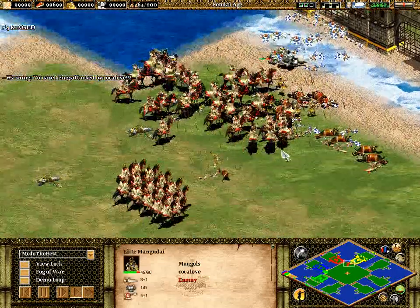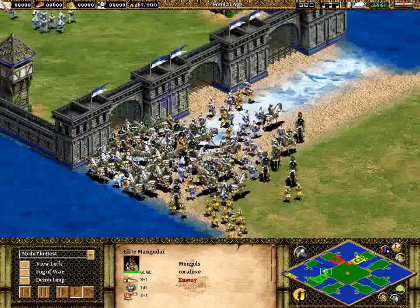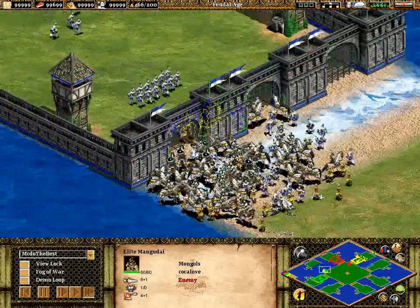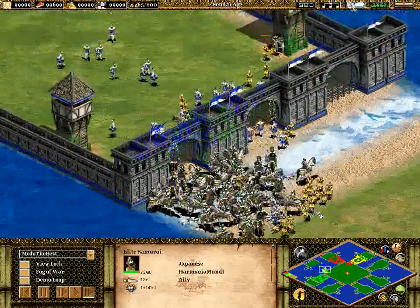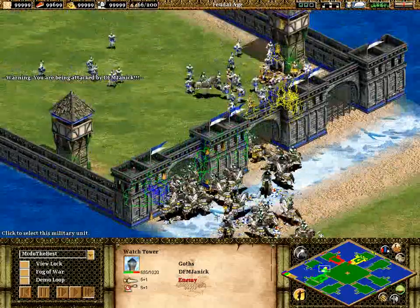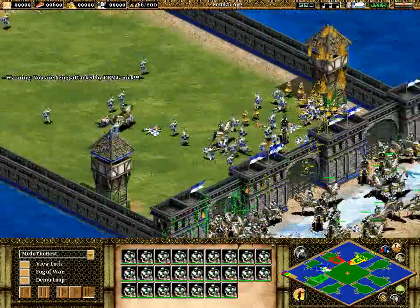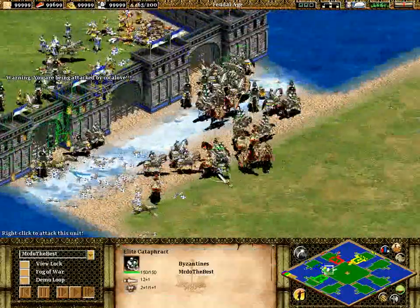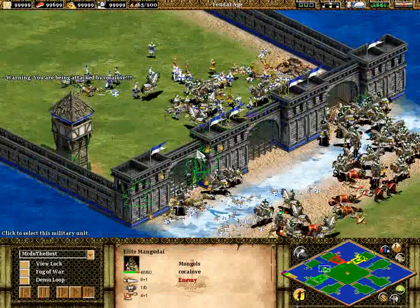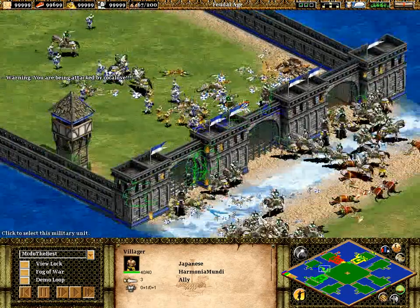I've got a couple of cataphracts up here as well just to help out. These Mangudai are going to cut through my cataphracts quite easily. But this is where it's all happening at the moment because my cataphracts are absolutely cutting through these Huskarls. Harmonia Mundi also has samurai getting in here as well — very very distracting indeed. So many cataphracts. People are pushing in with some Mangudai to help out, but not good enough. Harmonia Mundi gets the villagers from that guard tower he just found.